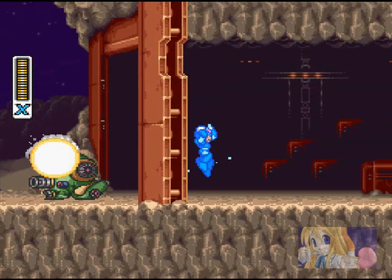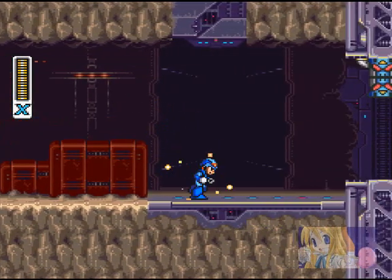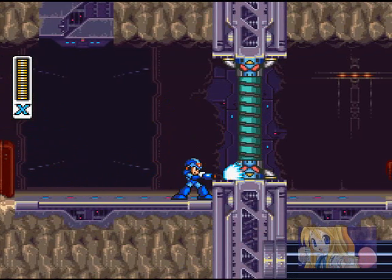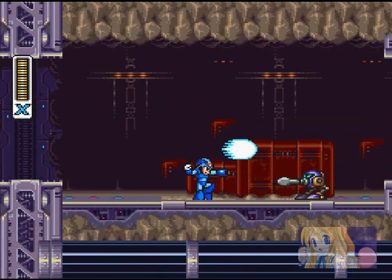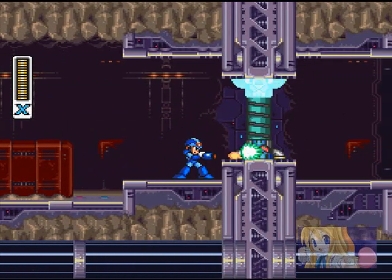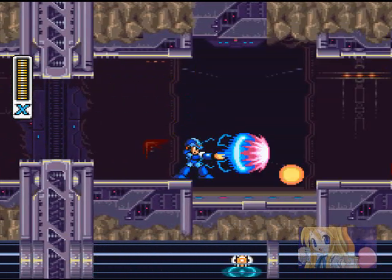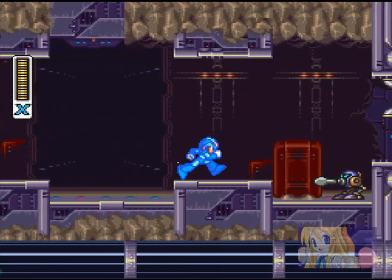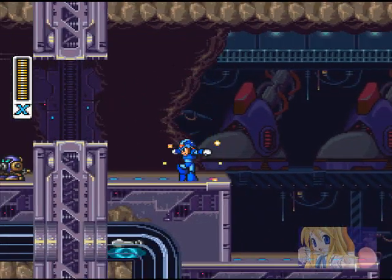This is something I've always wondered about this series — why does X always give up his power-ups from the previous games? He doesn't have the armor anymore, he doesn't have any of the powers from the Mavericks. What does he do with them? Does he just sell them and buy Robopod or something? I don't think I'm too deep about this, but that's what happens when you play a lot of games — you start to think about stuff.